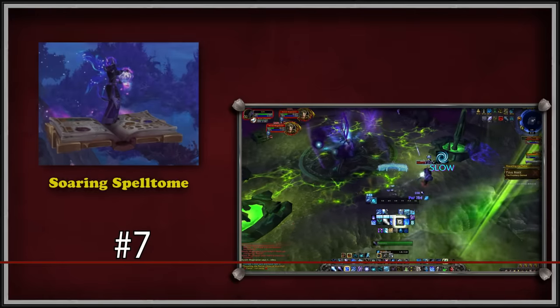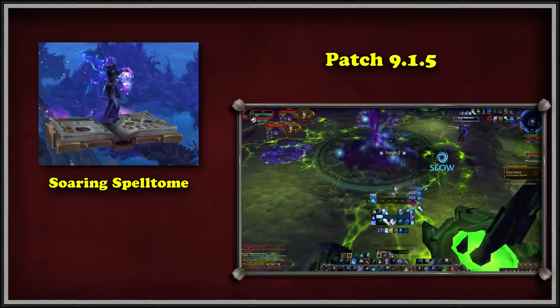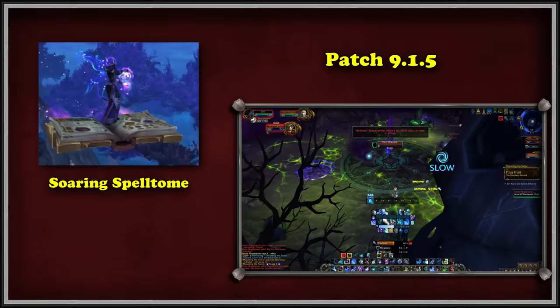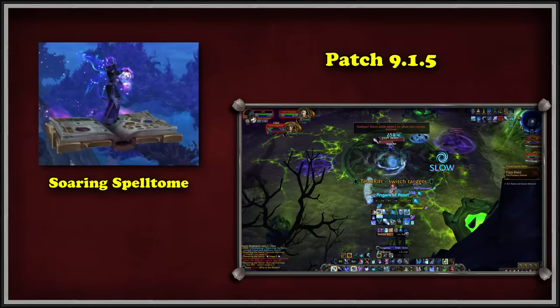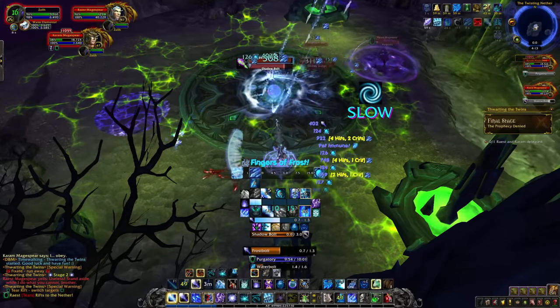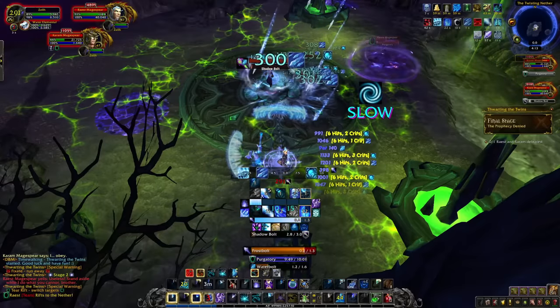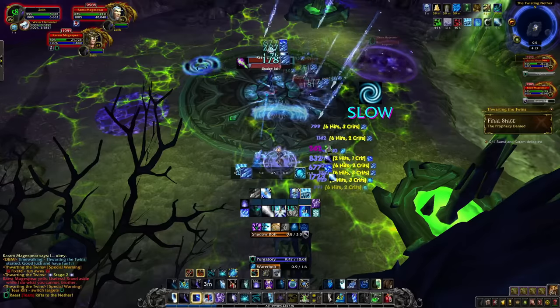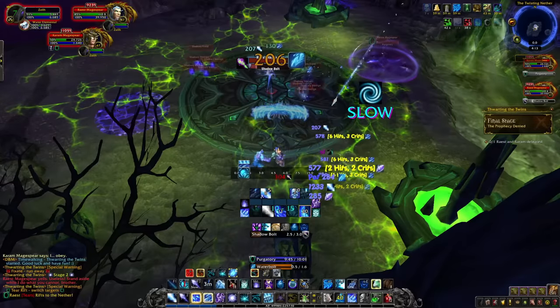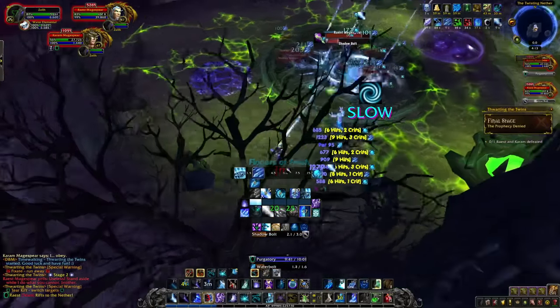At number 7, we have the Soaring Spell Tome mount, added in patch 9.1.5 in Shadowlands with the return of the Mage Tower, originally added in Legion's 7.2 patch. The Mage Tower is a scenario designed to challenge every limit your class and spec has, seeing if you have essentially mastered the playstyle. The challenges all depend on your current role and spec, so tanks, no matter the class, all have the same challenge as it was designed for the role of tanking. This also applies for healers.